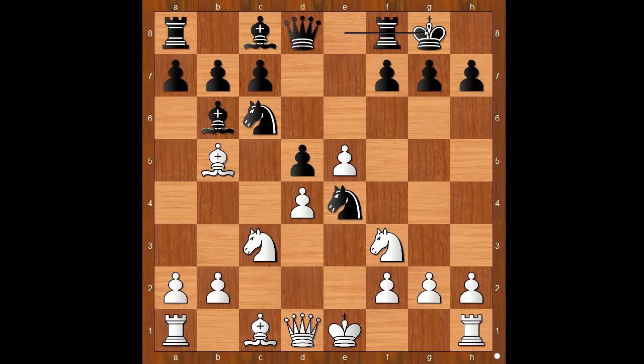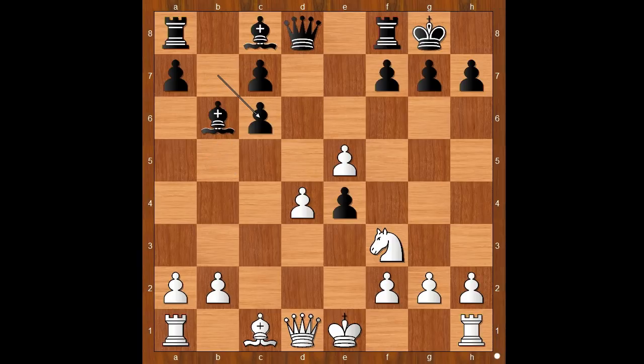If knight takes on e4, then d takes on e4, bishop takes knight on c6, pawn takes bishop. The knight must move. Let's say knight goes to g5 and then bishop to a6, preventing castling. Black is standing better.